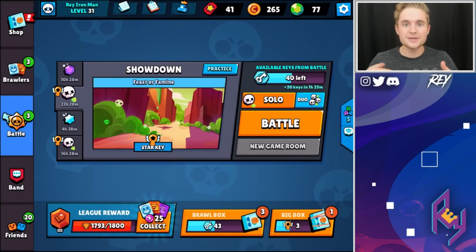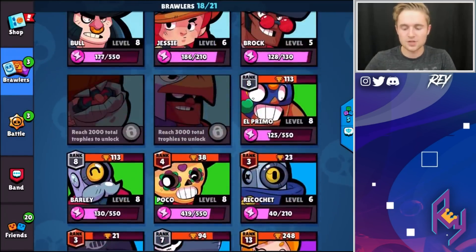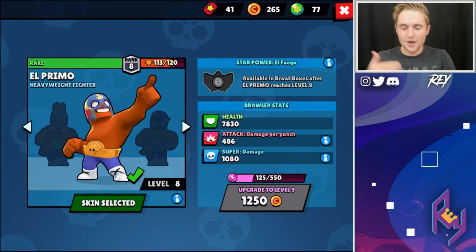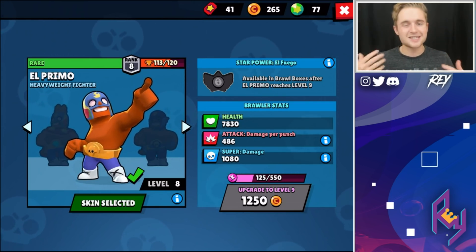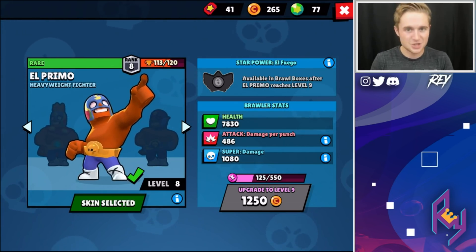In today's video we're gonna be taking the approach of a good brawler rushing the middle, and that is my boy King El Primo. We're gonna be doing it on the mini account first so we can get some good games, and then I want to test it over on my main account with my 500 Primo. It might be a little bit more intense when we hop over there, but I just want to test out the waters and see how we do with Primo.